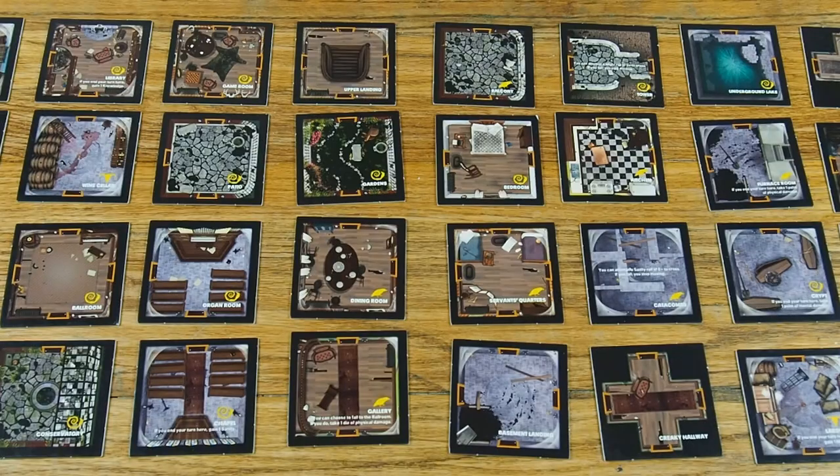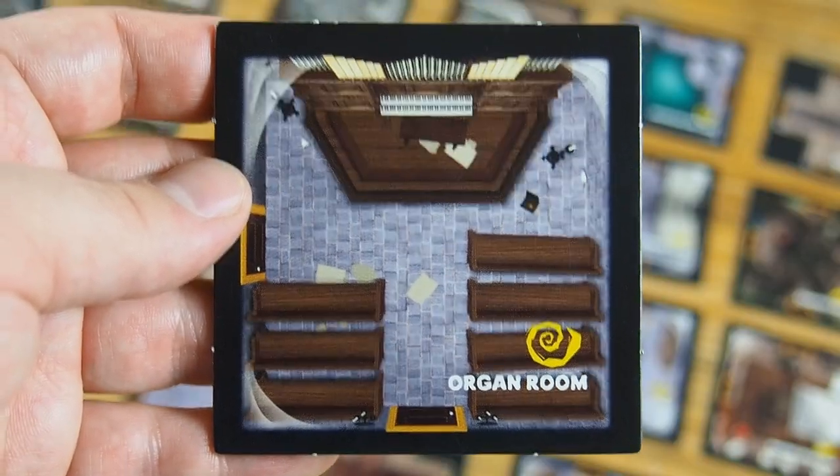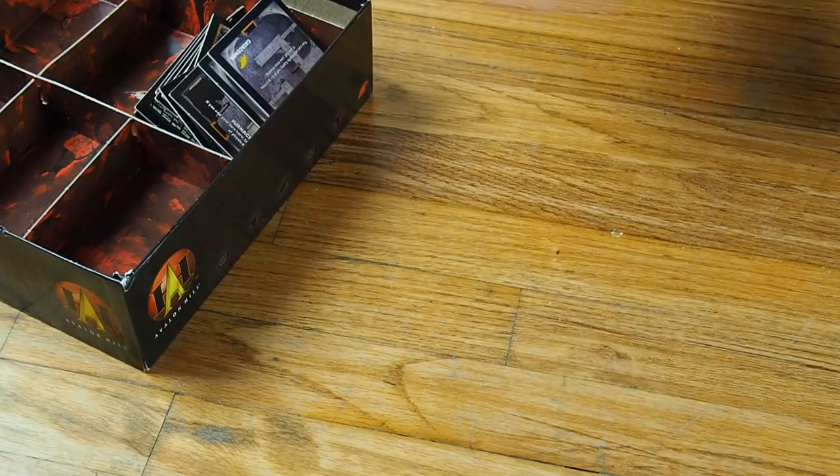To set up, place all the location tiles face up on the table, and randomly pick one to be your wedding venue. This will be your board for the game, so put all the other tiles back in the box. Maybe you'll get to play with them next time.